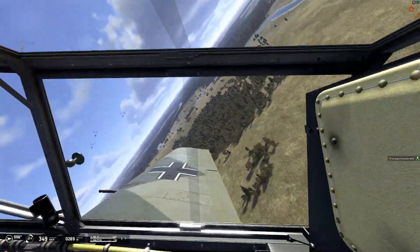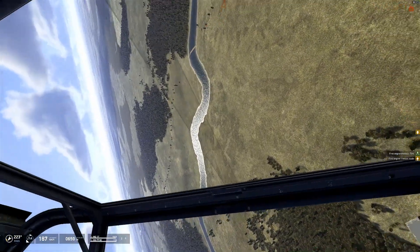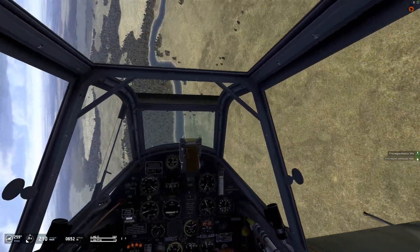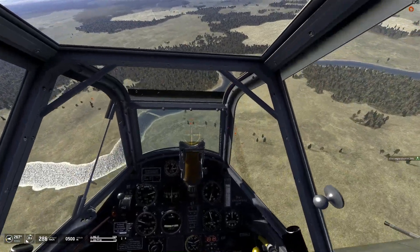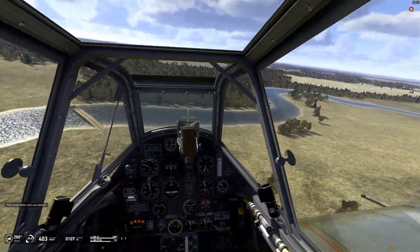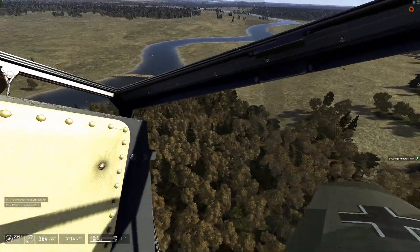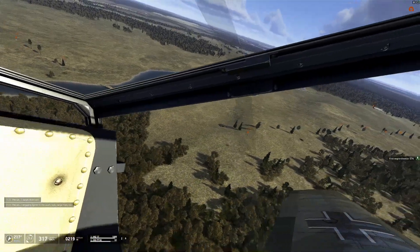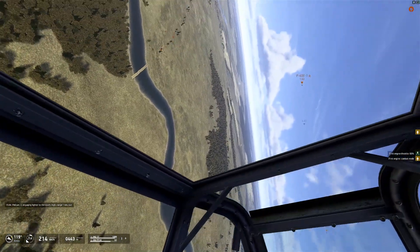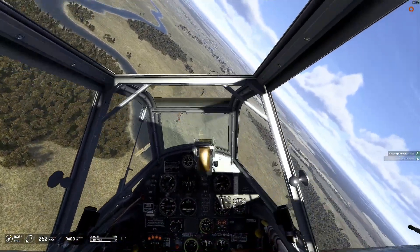It looks like there's some Red Air Force fighters on station. We've got escorts, so we're going to continue with the ground strikes. Let's get lined up. We've got some good hits in. You can see the bridge span down. With that bridge being down, it just prevents trucks from getting through to their destination — they're trapped on the far side of the bridge.